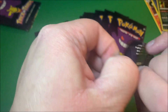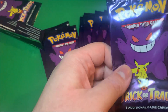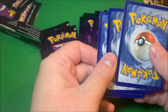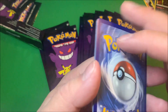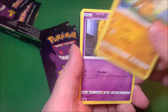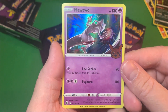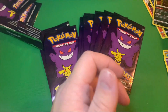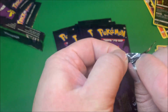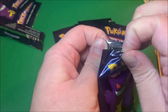I'll say the best card you can probably get in here - there's Gengar, and then there's Mewtwo. Mewtwo is probably the best pull you can get in here. So yeah, there we go - Mewtwo! That's probably the best pull you can kind of get. See if we get a Gengar - I already have all these cards.